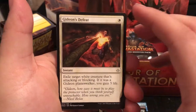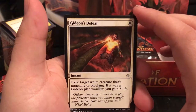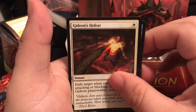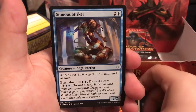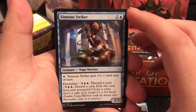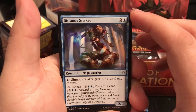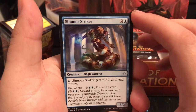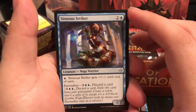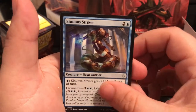Gideon's Defeat is a 1-drop instant - exile target white creature that's attacking or blocking. If it was a Gideon Planeswalker, you gain 5 life. Sinuous Striker is a 3-drop 2/2 - it gets +1/-1 until end of turn for 1. But then it has Eternalize, where it comes back as a 4/4, and you can pay 2 at that point to make it a 6/2 swing.